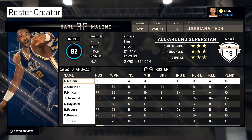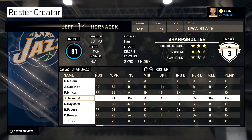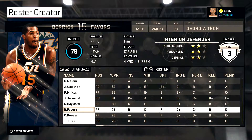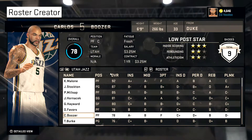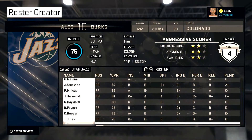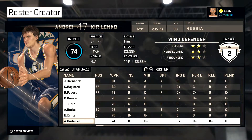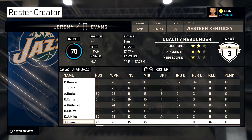The Jazz — they got the Mailman and Stockton. Also Millsap, Jeff Hornacek, Gordon Hayward, Favors. I brought Boozer back — I thought that was definitely fitting considering all the success he had with the Jazz. Also brought AK-47 back there — he had a good part of his career there.